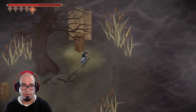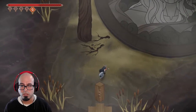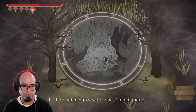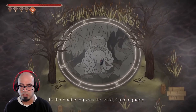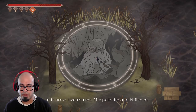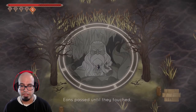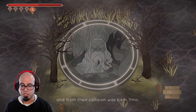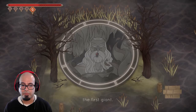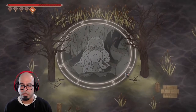I guess this place looks big, but there doesn't seem to be too many ways to get lost because it's pretty linear so far. In the beginning was the Void — Ginnungagap — and it grew two realms: Muspelheim and Niflheim. Aeons passed until they touched, and from their collision was born Amir, the first giant. I see. Can I do anything with this? Right in the nose. Nope, it just sits there and glows.